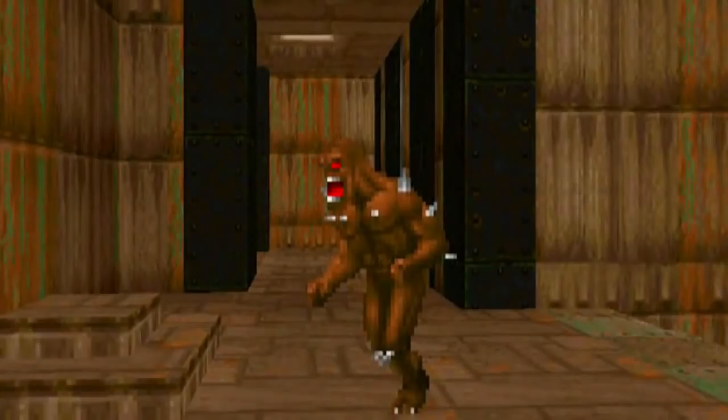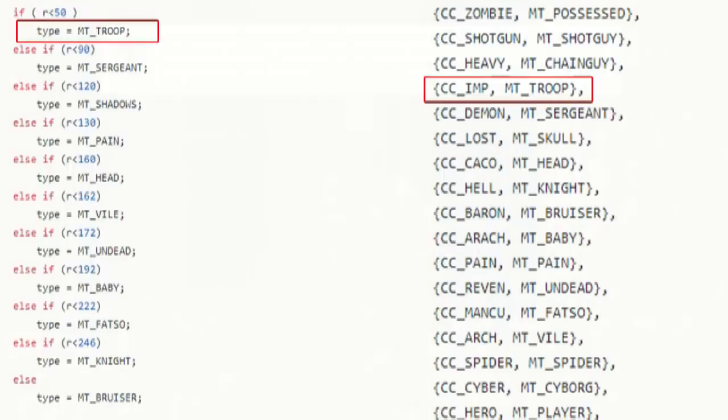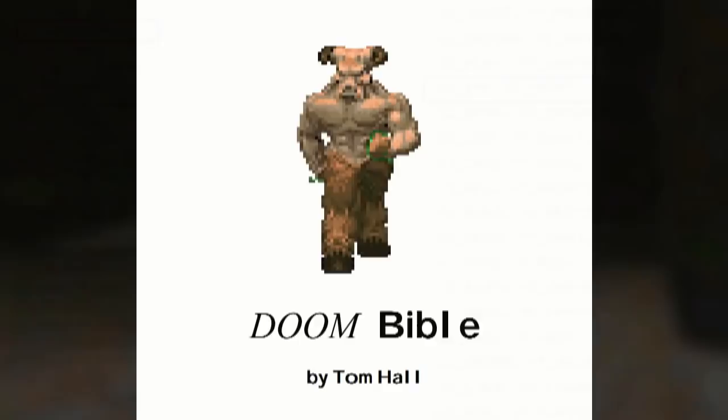The Manual of Doom describes them like this: 'You thought an Imp was a cute little dude in a red suit with a pitchfork. Where did these brown bastards come from? They heave balls of fire down your throat and take several bullets to die. It's time to find a better weapon than that pistol if you're going to face more than one of these SOBs.' If we look at the Doom source code, the Imp's were labeled as MT_Troop. This matches the Doom Bible's original plan at making the Demon Troop the most common type of enemy from Hell.